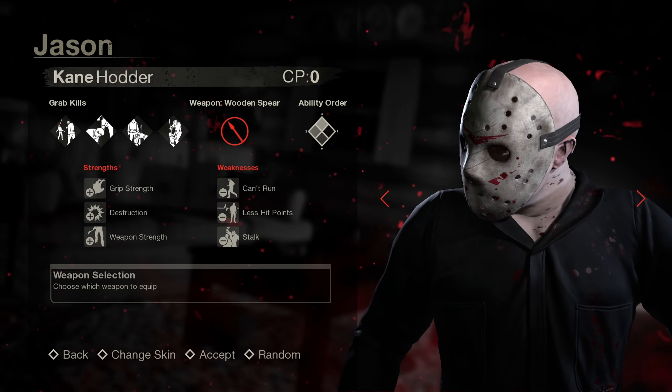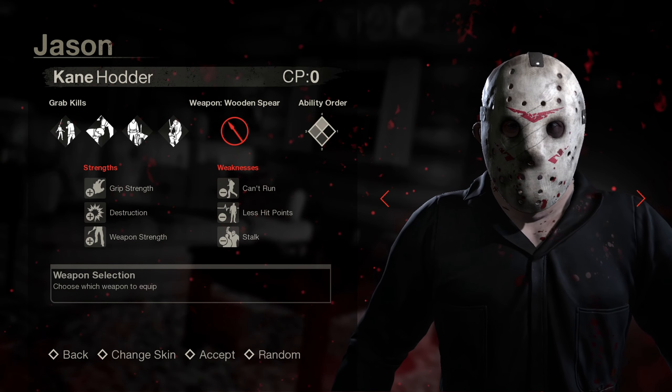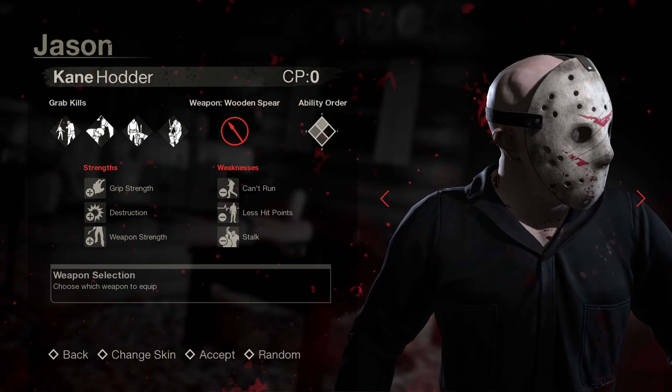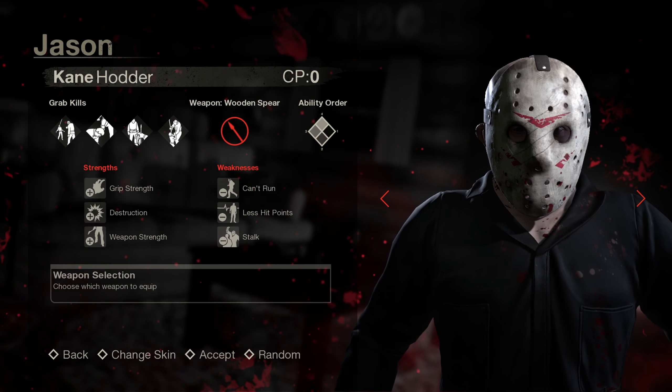To start off, he has black coveralls instead of the typical blue and green, and he has a claw mark going across his mask. He has red chevrons, unlike the blue ones on Part 5 Jason. It's kind of hard to see in lobby, but he has a skull tattoo on the side of his neck. And finally, when you see his face under the mask, it's actually Kane Hodder's face.